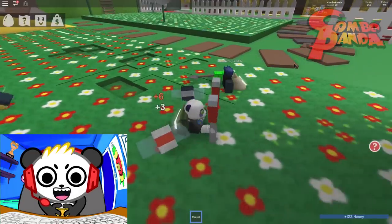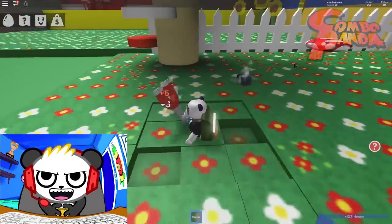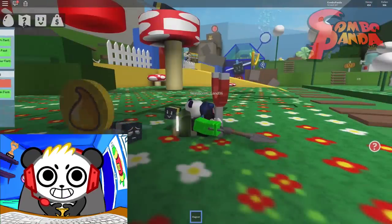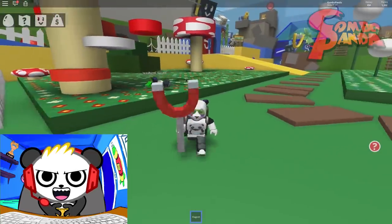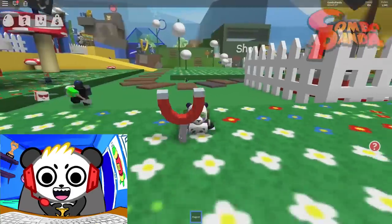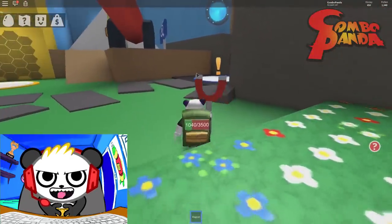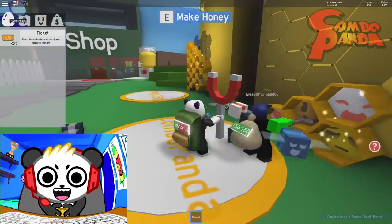Or maybe he's an alpha assassin trying to alpha assassinate me. Protect me, bees! What are you doing here? Hey, it's none of your beeswax. Ooh, that's a good pun. Oh, he's following me! Combo Crew! I've got a shadow following me. All right, we got a rascal bee. Gotta keep an eye out on this one.